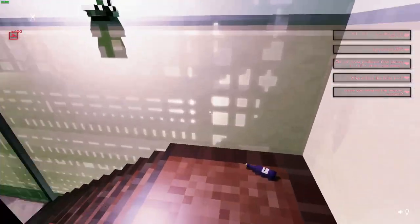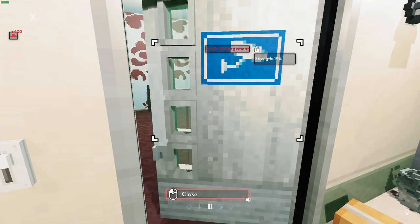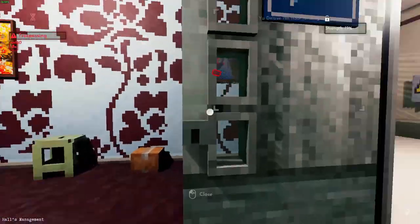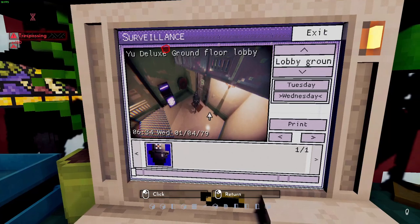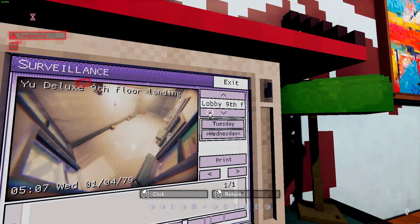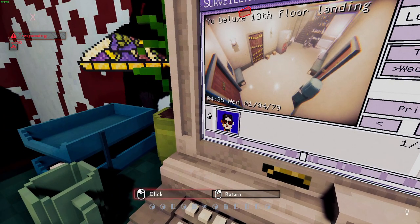There it is — now the problem is getting in. Hopefully there's no security guard present right now. The login is already in — that's good. Let's go to the 13th floor. Good view of the door. 4:35 — that guy's probably just going up the staircase. Let's look at 4:15.